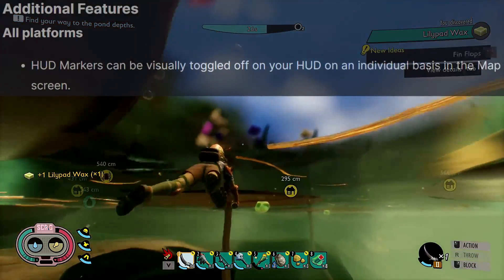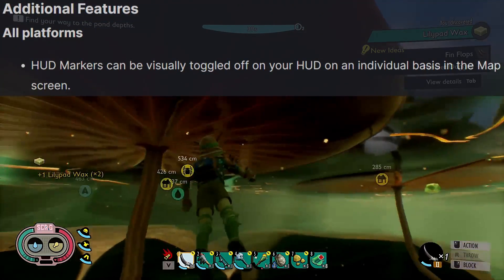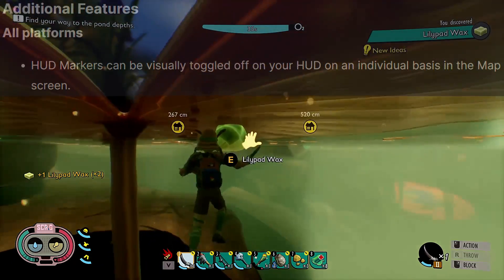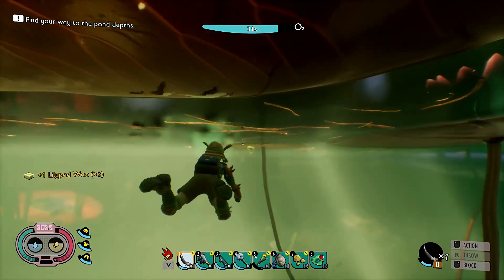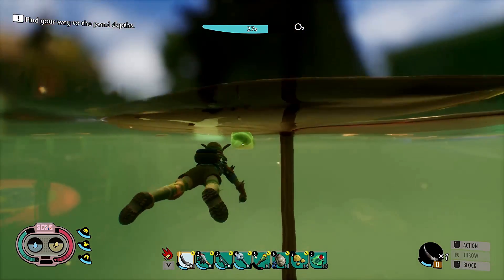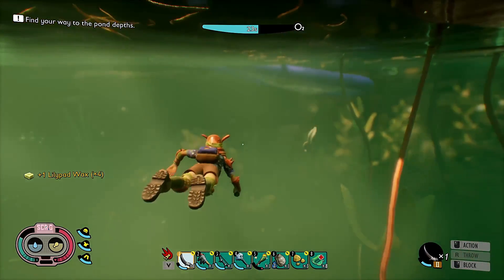Some additional features added on all platforms: HUD markers can now visually be toggled off or on on an individual basis in the map screen. This is going to help a lot because right now on my map I have a ton of markers all over the place — so many that they basically mean nothing to me. So now I'll be able to actually set up some markers that help me out.